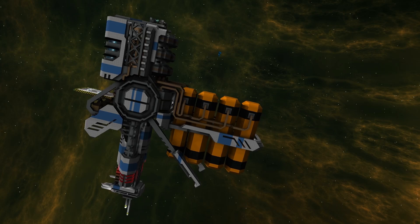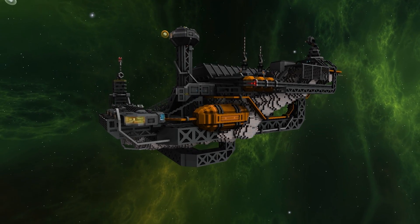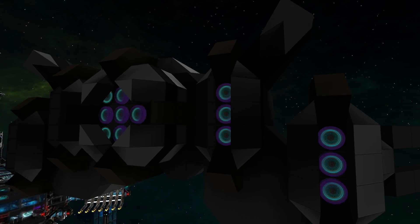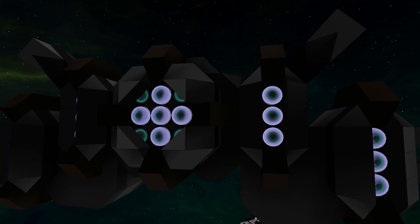Every ship, space station, planet outpost, and asteroid base will require power for something. Weapons, shields, thrusters — they all need power, and so it is one of the most important resources on any structure.